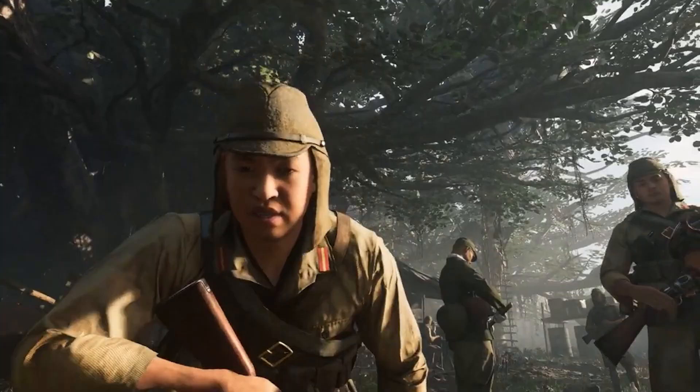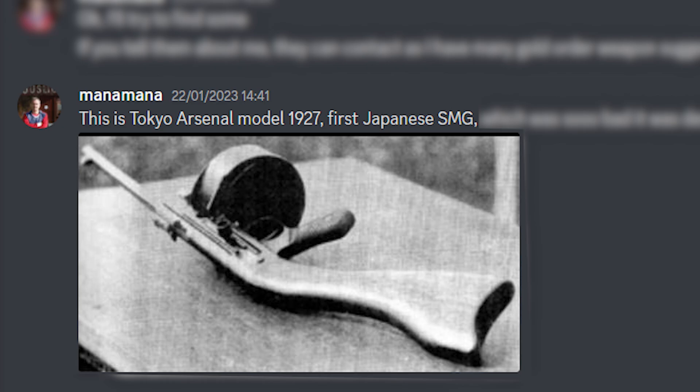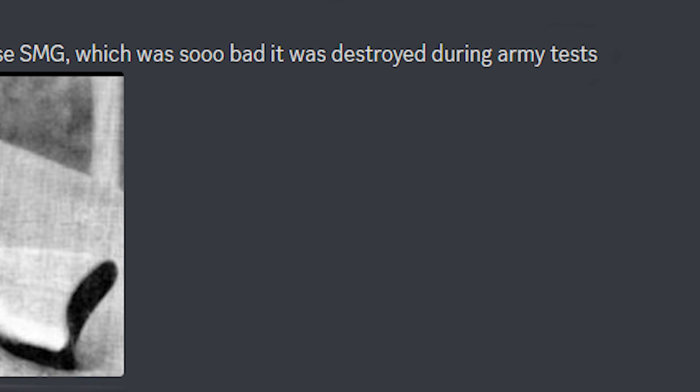The developers don't really have any ideas, but it's not really their fault — you can kind of blame the Japanese military for this. Luckily for them though, Pavel has suggested a possible gold weapon they could actually use: the Tokyo Arsenal Model 1927, the first ever Japanese SMG. Unfortunately it was deemed so bad that it was destroyed during army tests, but it looks like the PPSH's son.